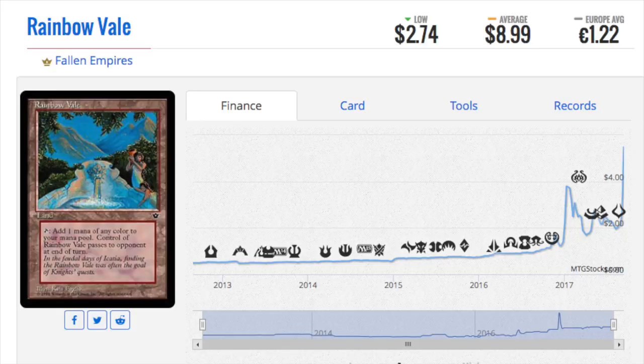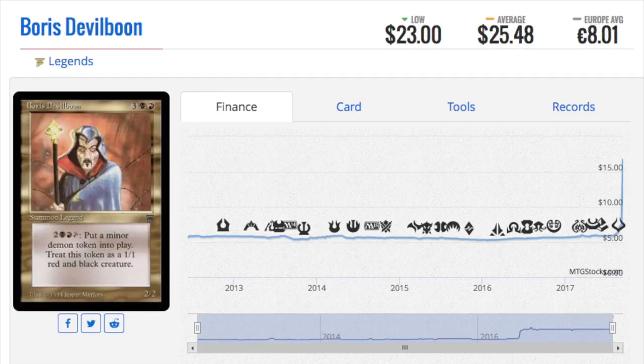Restoration Angel — I like both editions of Restoration Angel, though I do prefer the non-promo one now. Things are just becoming collector's items. All the Legends cards are eventually going to spike, so if you have any of them, hold on to them. Somehow I've accumulated a lot of really bad Legends cards that are now spiking in price. I don't really know what to do with them — I don't want to sell them, and I don't know how to sell them. I just don't sell Magic cards anymore. I only buy Magic cards for my collection.